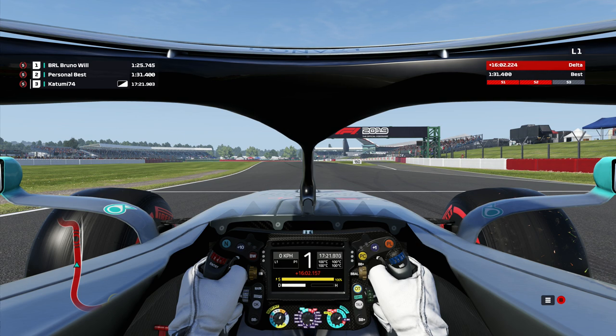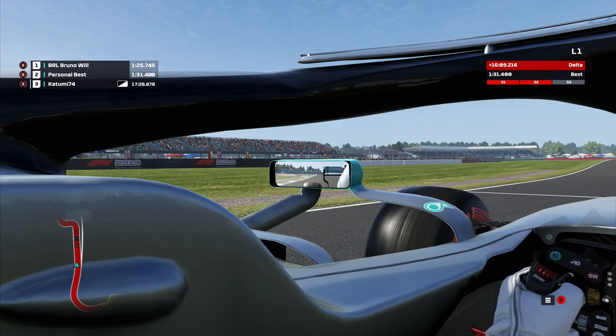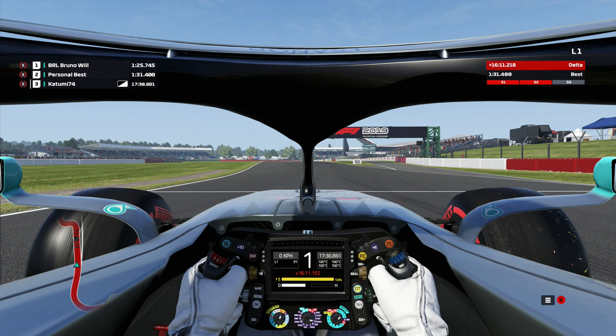I'm in cockpit view, as you can see. I'm in a Mercedes. I can't see my wing mirrors, which is a pain because I use them a lot. On a controller you can look sideways, but on a steering wheel I don't have that option. And I've got my halo bar thing in front of me, which really annoys me.